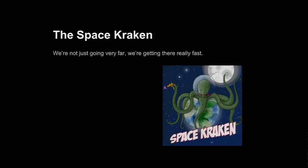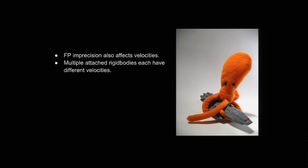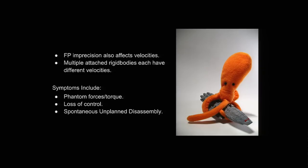This is an ongoing battle because we found floating-point issues just about everywhere. One of the most famous cases, of course, is the space kraken — not because we're just going very far, but because we're getting there very fast. Floating-point imprecision also affects your velocity, because velocity is also a 32-bit vector. Our ship is not really just a single object — it's made of several connected rigid bodies, and each one has its own velocity being truncated in its own different way. The symptoms of being attacked by the kraken include phantom forces that steer you off course, complete loss of control, and eventually things start coming apart.